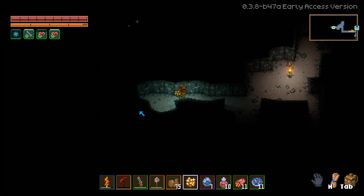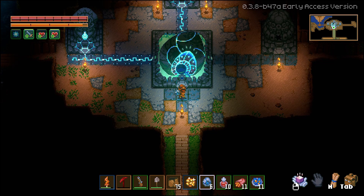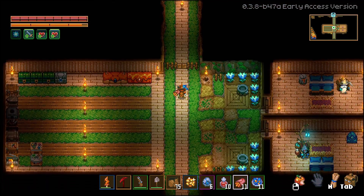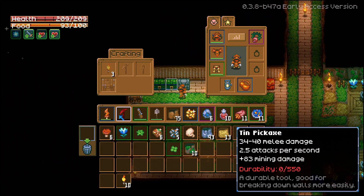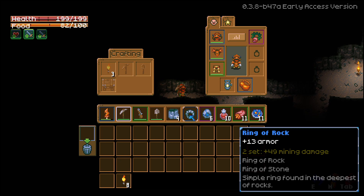Probably next episode we'll upgrade, but let me show you how the recall idol works — and boom, here we are back at the core. Super cool, super helpful. Let me repair this pickaxe and we'll get back to mining. Oh, I didn't even notice the Ring of Rock — I don't even know when we got this. It's a simple ring found in the deepest rocks with 13 plus armor. Ring of Stone is what we need to get next — 49 mining damage.